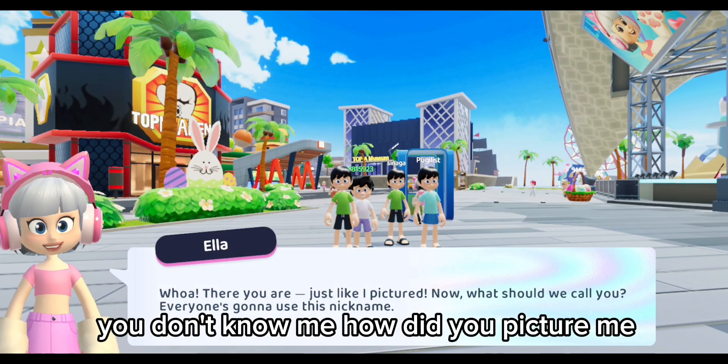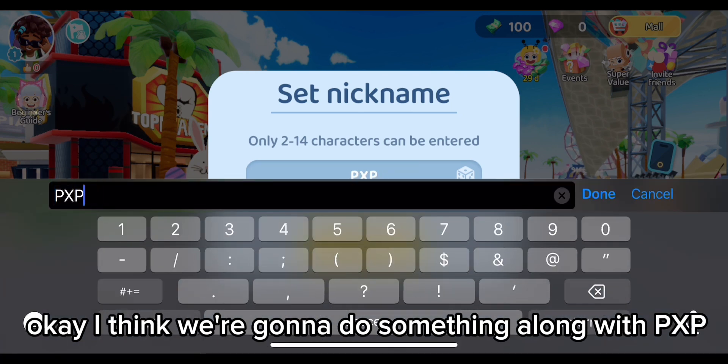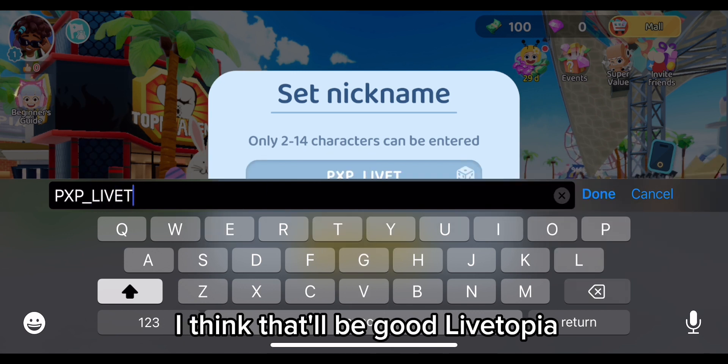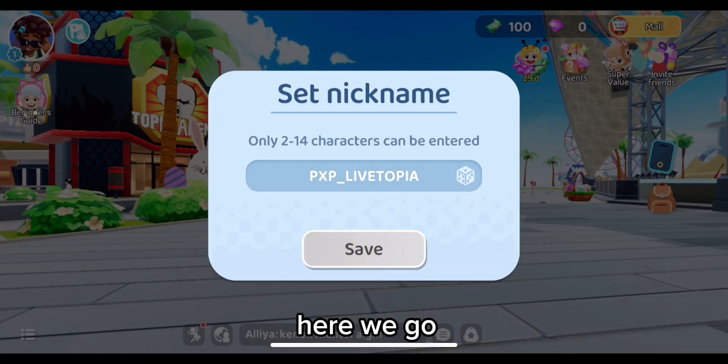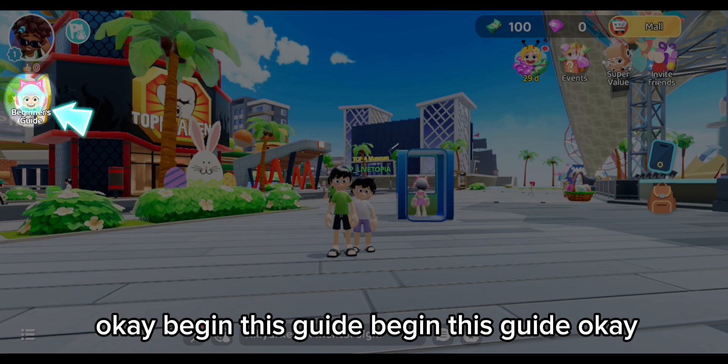You don't know me — how did you picture me? I think we're going to do something along the lines of PXP, so PXP underscore Livetopia. That'll be good. There we go. Okay, beginner's guide — let's do this.